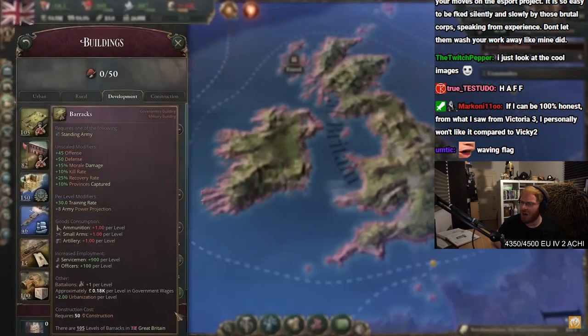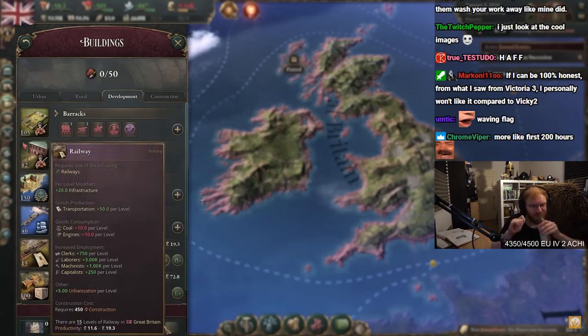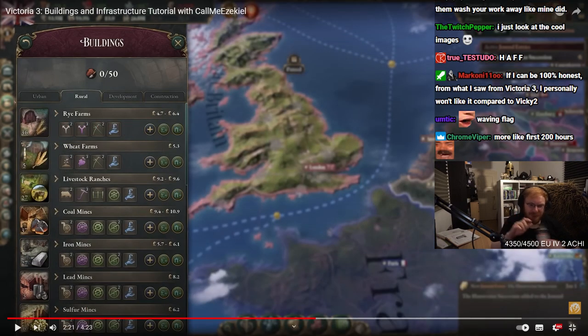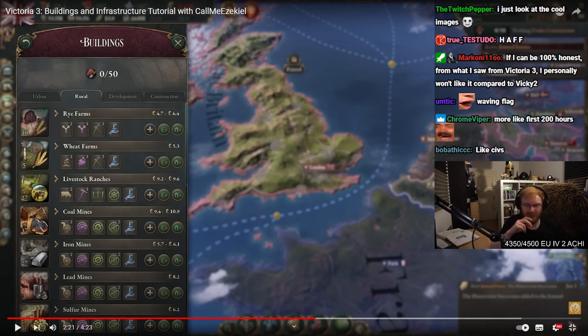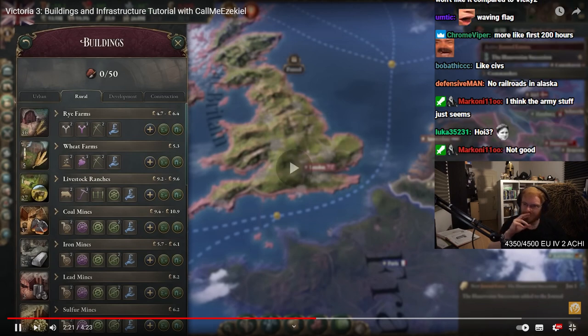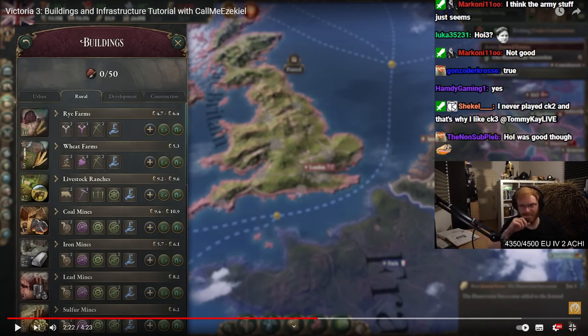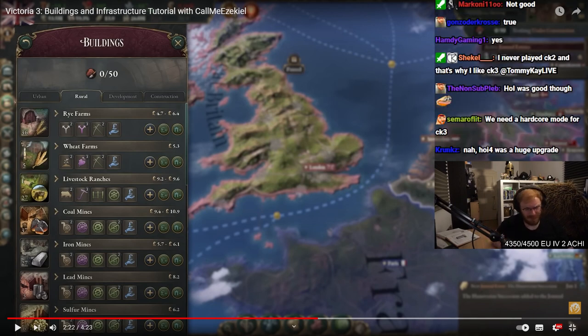Next are development buildings — this includes military buildings, which raise and equip your armies, and infrastructure like ports and railroads. Ports increase infrastructure and produce convoys, while railroads increase infrastructure and produce transportation. Next are rural buildings. If I can be honest, from what I saw from Victoria 3, I personally won't like it compared to Victoria 2. It's always a paradox: if you're really into an old Paradox game, you will never like the new one because the new ones are always a bit simpler. In my case, I love Crusader Kings 2 to death. Obviously CK3 could never keep up with that. For you that's Victoria — I would even think someone that loved Hoi 3 probably has a problem with Hoi 4. That was toxic.